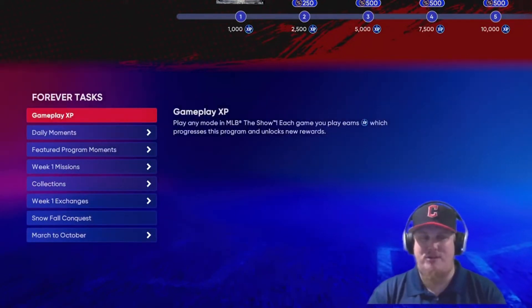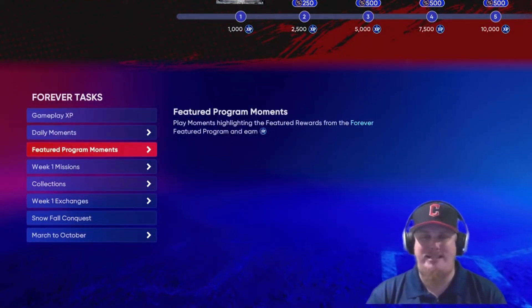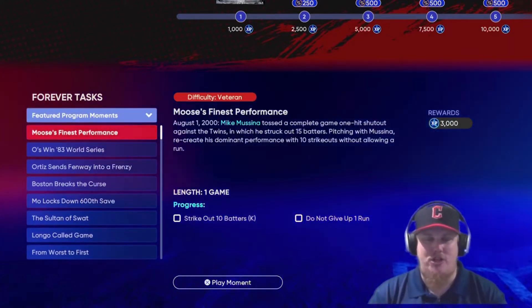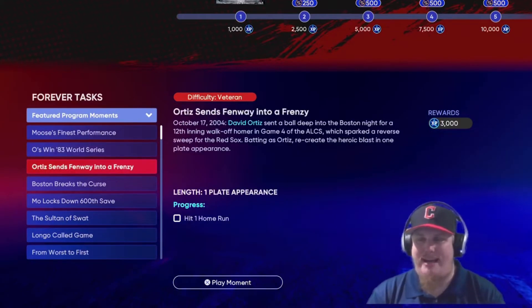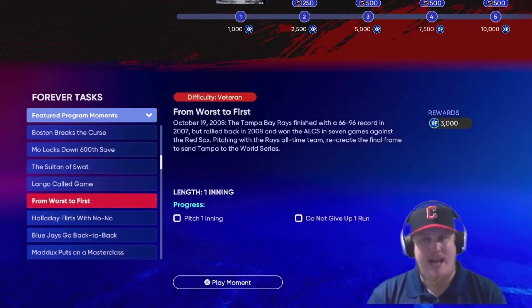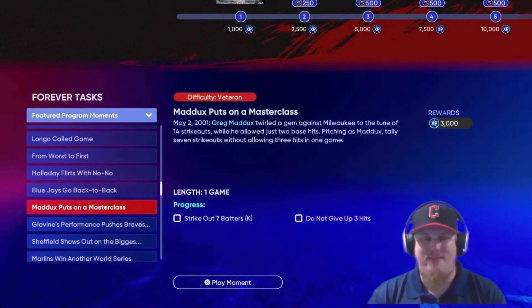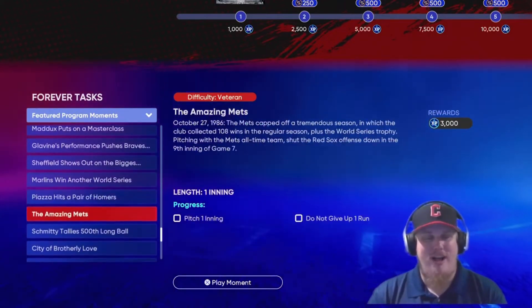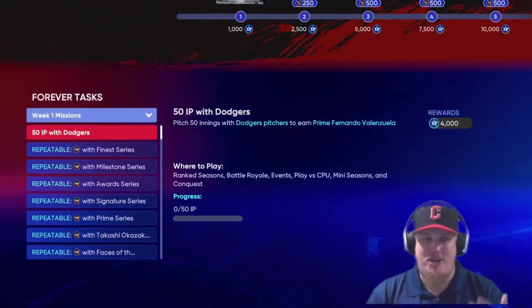We've still got daily moments and 20 featured program moments from the AL East and the NL East — moments worth 3,000 XP apiece, giving you a chance to earn 60,000 XP in this program. You're going to want to do as many of these as possible. We've also got submissions.